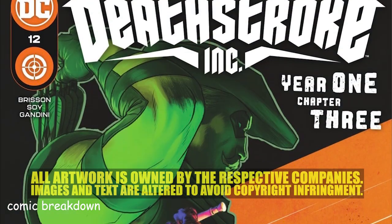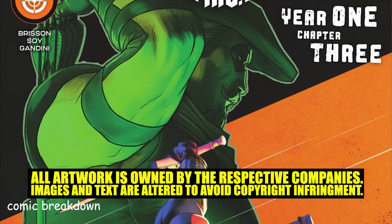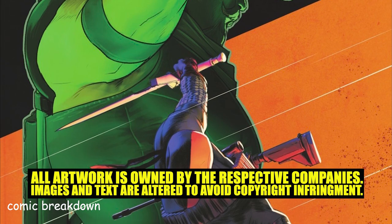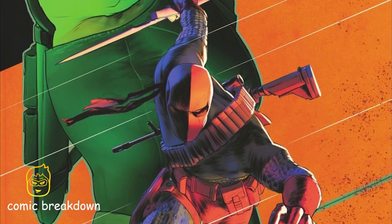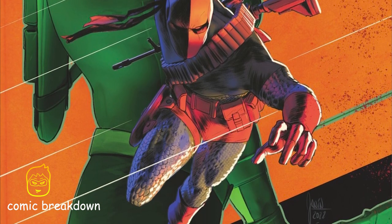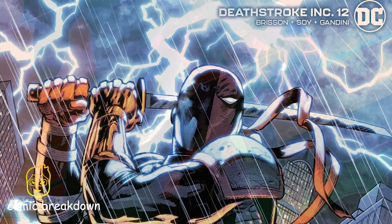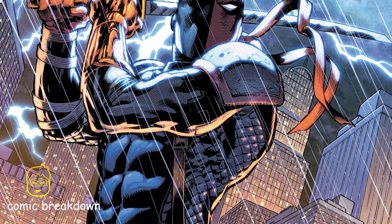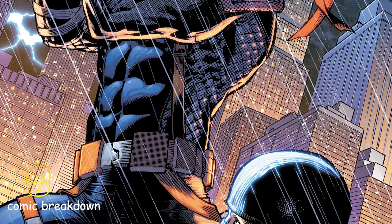Welcome back to Comic Breakdown. In this video we're jumping into Deathstroke Incorporated issue number 12 - this is Deathstroke's Year One, chapter three: Green Arrow versus Deathstroke, their very first encounter. Deathstroke is out doing his very first mission, putting on his costume for the very first time, hunting the doctor that ran experiments on him.